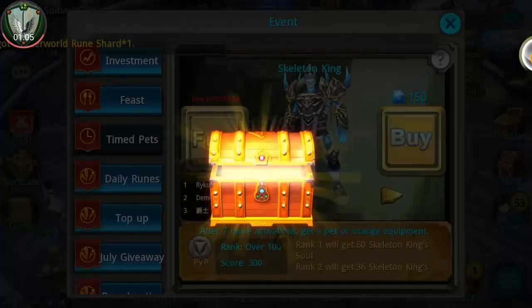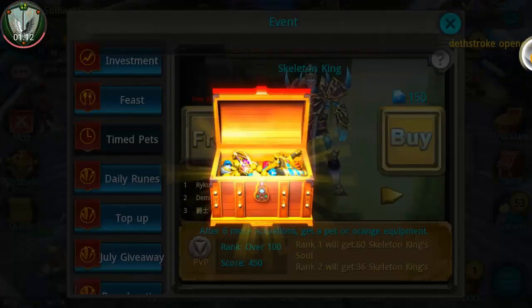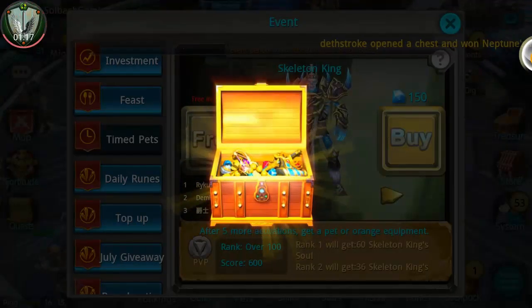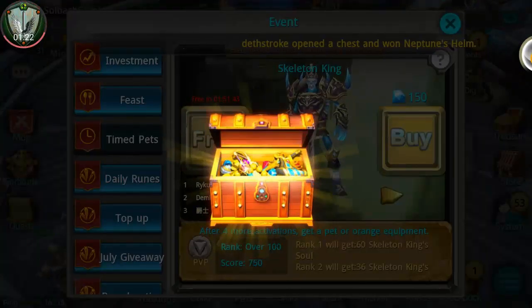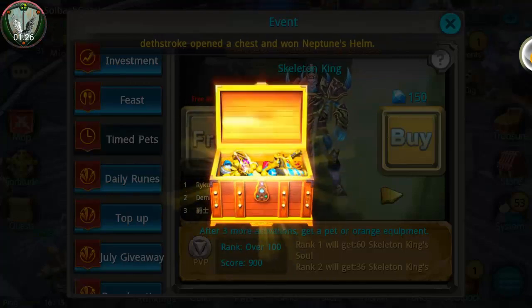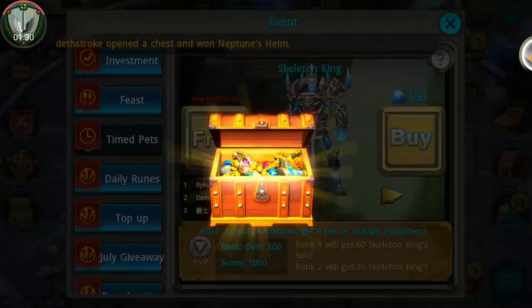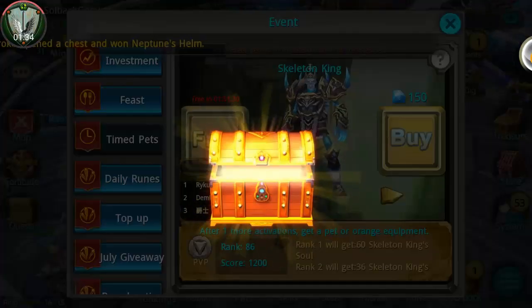We started out with a little over 1500 gems. We got a purple to begin with — don't want that. We have four Skeleton King soul shards on the gunslinger and a weapon we do not want. Let's try again. We have a market piece — gonna get rid of that. Another market piece. Come on now. Another market piece, and I might be able to use that.